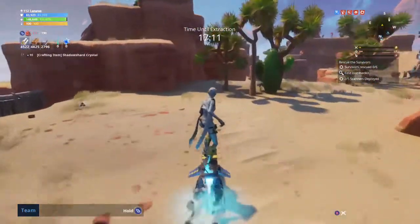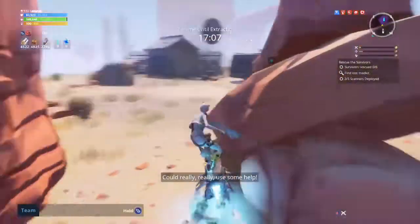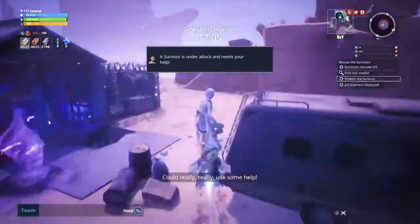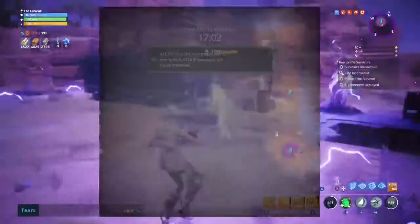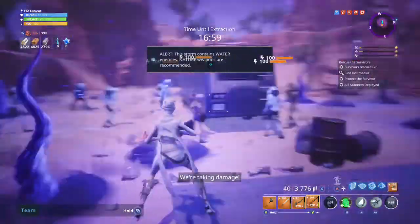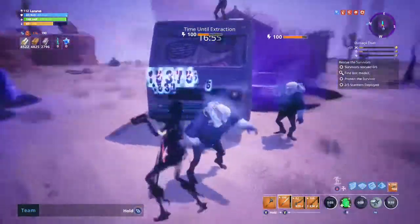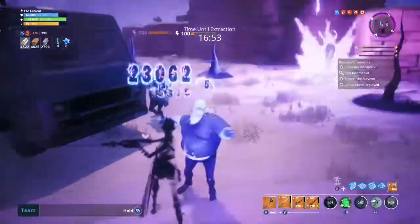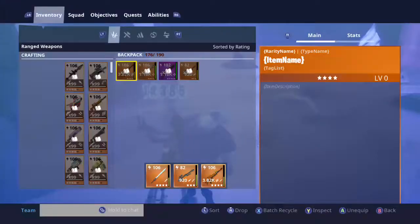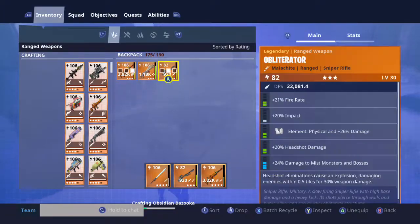I'm going to go around this way, the opposite way of the medkit, because that way when I come back around they'll still be there. Wait for all the wave to spawn in and I'm going to dragon slag. I mean, if you wanted to do a noob run of this you could.